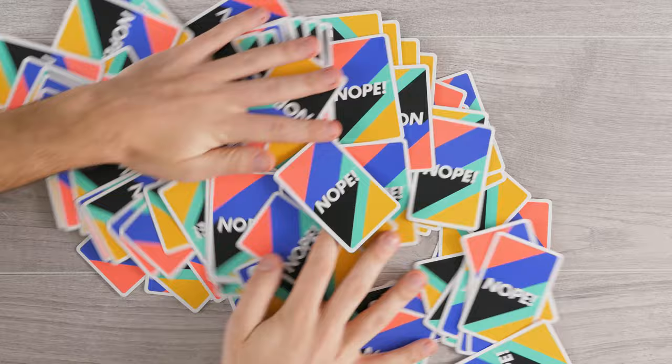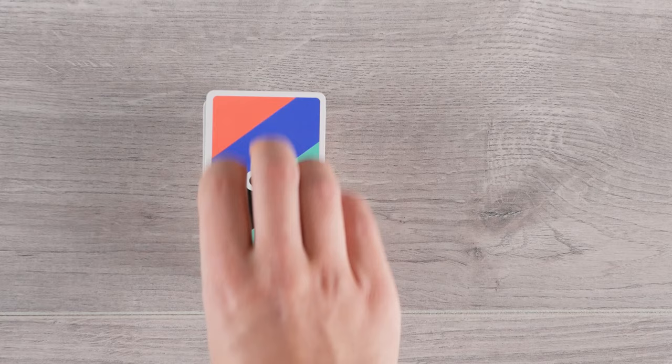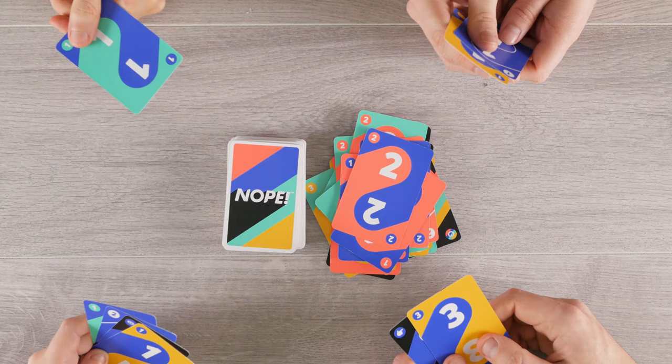Welcome to the How to Play for Nope, the addictive color matching game with a whole new twist. Shuffle the cards thoroughly and deal out 7 cards each. Then place the remainder of the deck face down in the center to form the draw pile. Turn over the top card to start the discard pile.